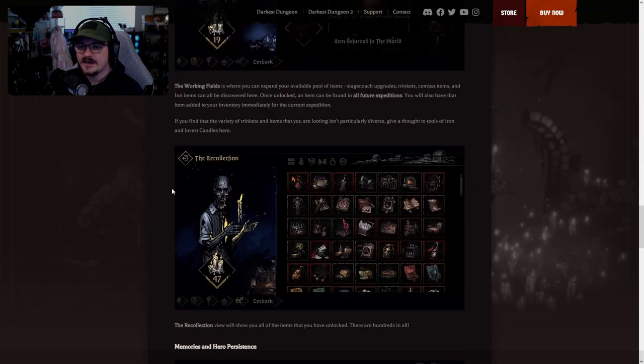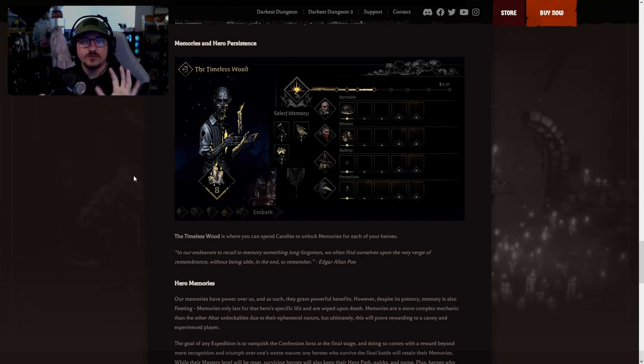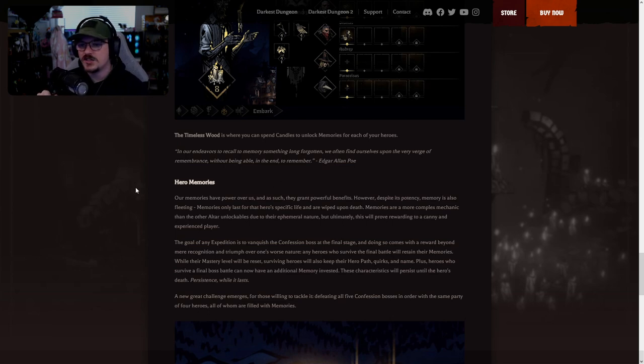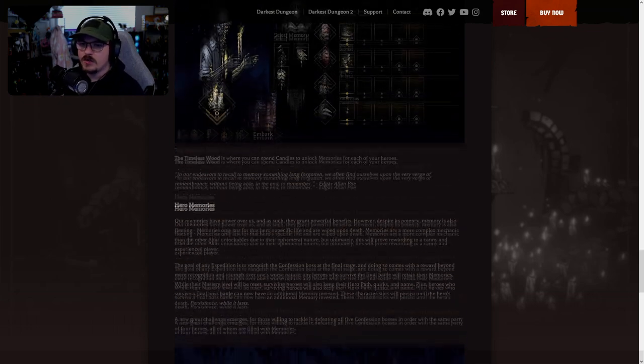Now for what I think is the biggest and most unique mechanic in this update — probably one of the most unique mechanics I've seen in a roguelike — the Timeless Wood, which covers memories and hero persistence. The Timeless Wood is where you spend candles to unlock memories for each of your heroes. Importantly, memories only last for that hero's specific life and are wiped upon death. They're more complex than other altar unlockables due to their ethereal nature, but ultimately will prove rewarding.